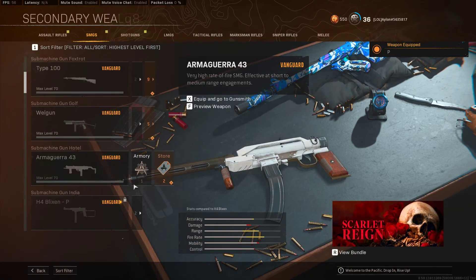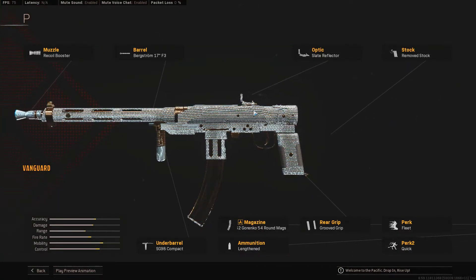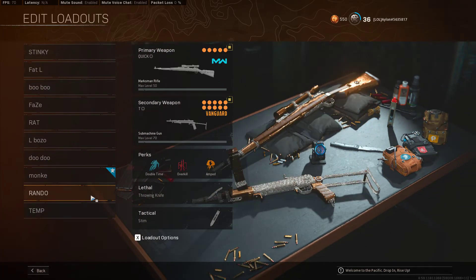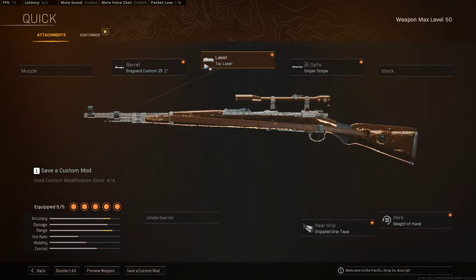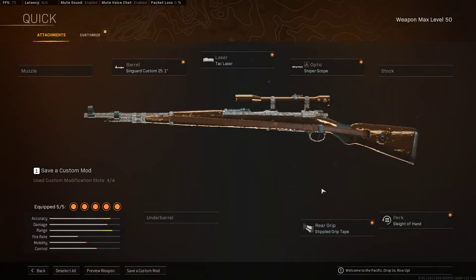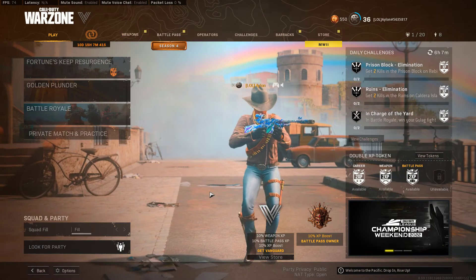This gun got nerfed this season — the STG 44 — and it's still good. My grip should be replaced with tape grip to go even faster but I've been using it for the camo glitch from last season. Type 100 is a good gun as well, very fun up close. No quickscope, 98, no muzzle, 25.1 tac laser, cyberscope, simple grip tape, sleight of hand. You could also use sport tac comb or F-tac sport comb.